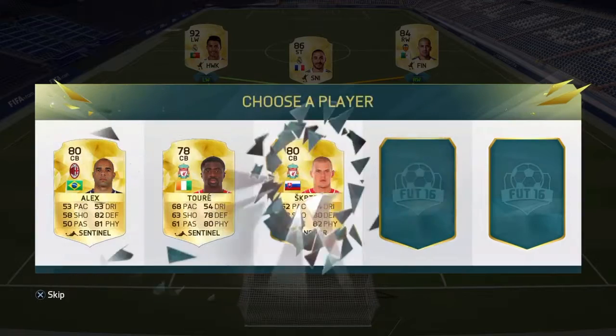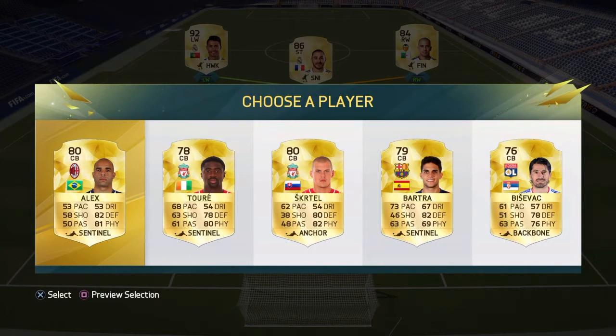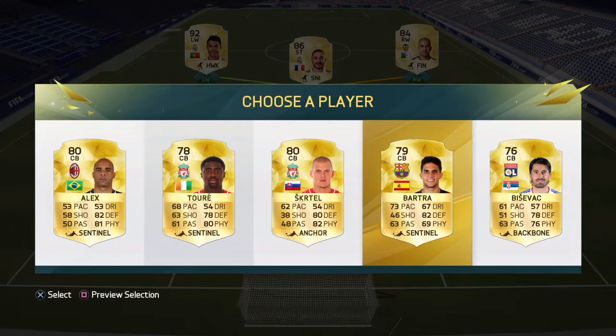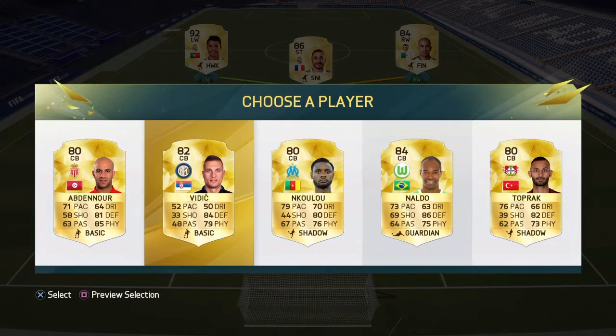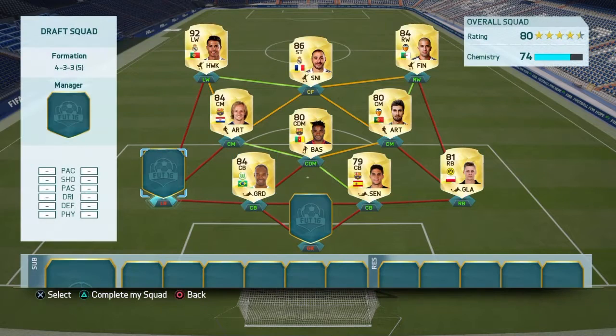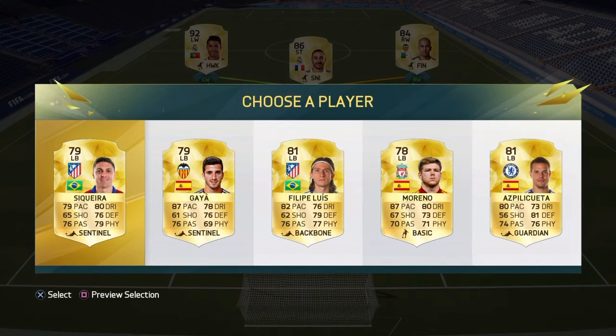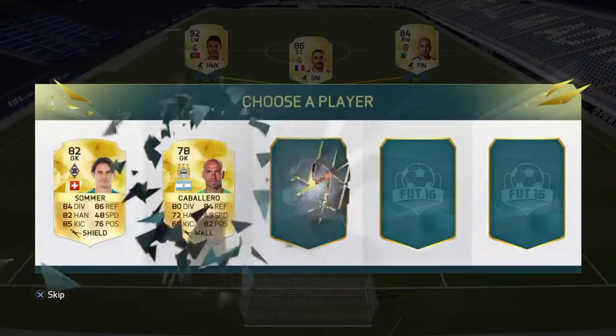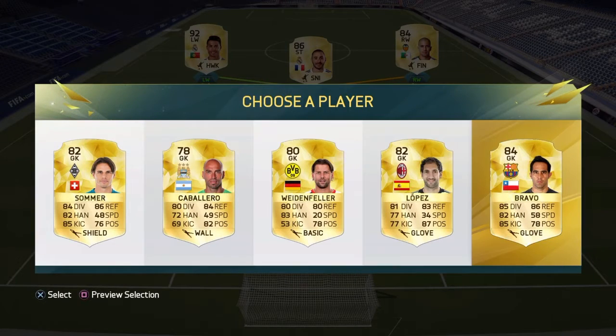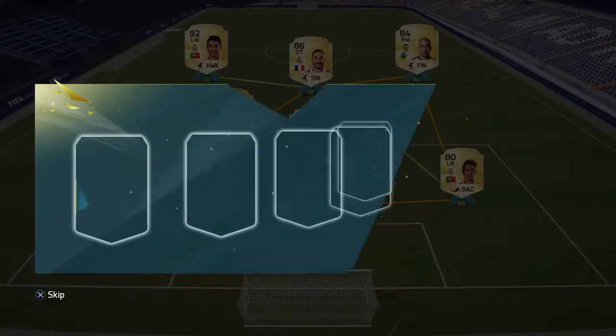Centre back will be... Bartra. And then we'll have to pick Naudo I guess. The chemistry isn't very good so we need a good Liga BBVA right back - this is a tough choice. I want to test Gaia out but I'll go with Felipe Luiz. And for the goalkeeper spot we'll pick Bravo, and that's the rest of our team sorted.